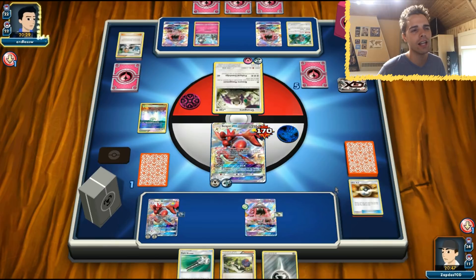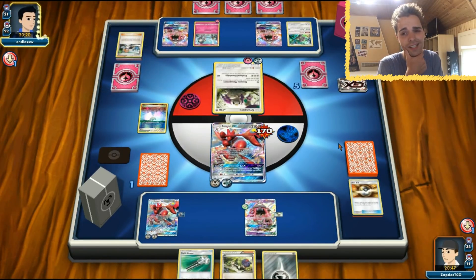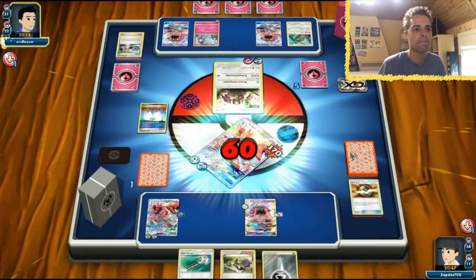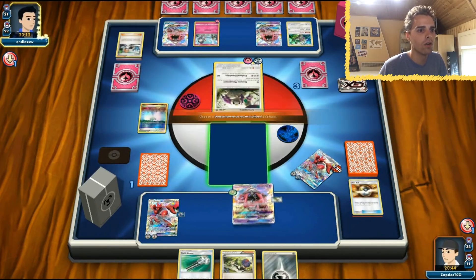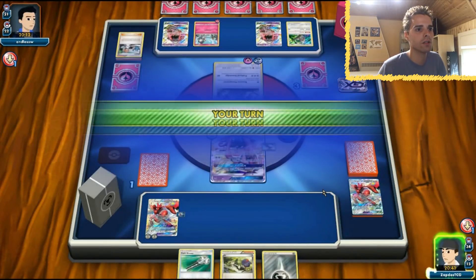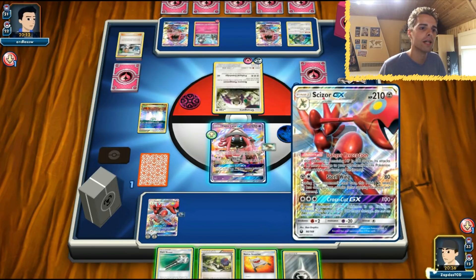The opponent plays Brigette and gets out a Lele, thinning the deck. Energy coming to Ralts — are we going to see Rare Candy? We can still see Gardevoir. We don't hit for weakness at all, so the only thing we need is a Guzma to win the game. Go Tapu Lele — we cannot use our GX move again, so we're just going to stack up energies. We have Rescue Stretcher.